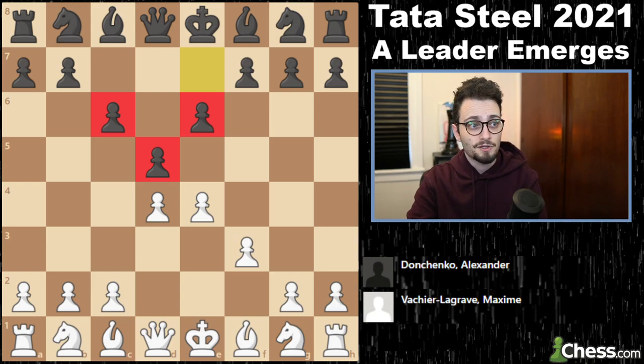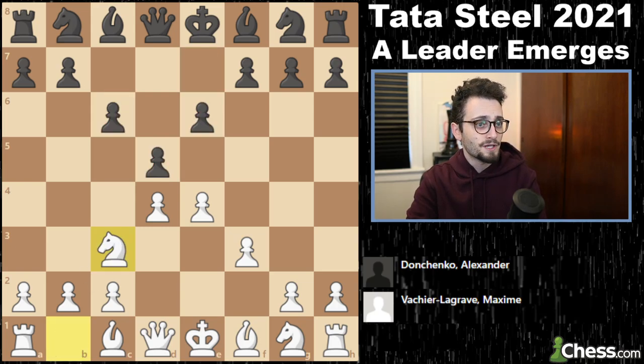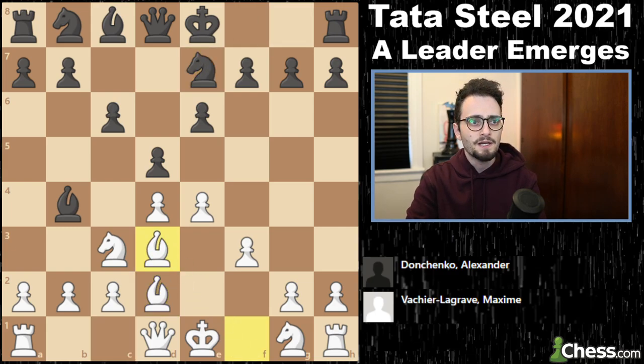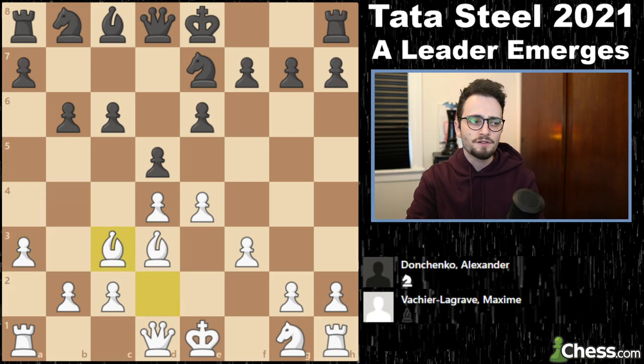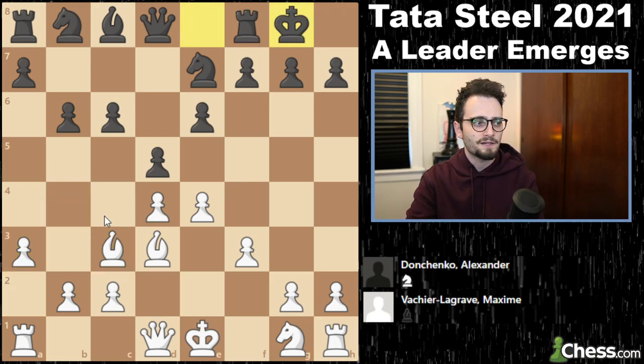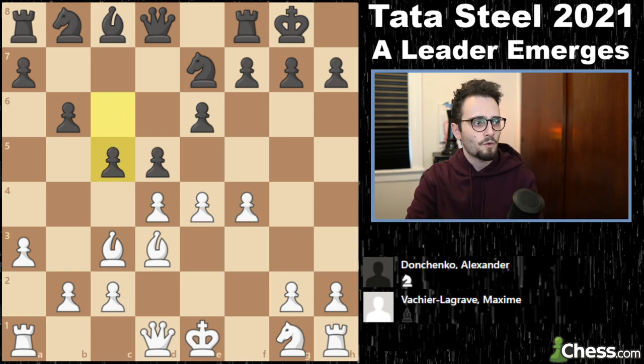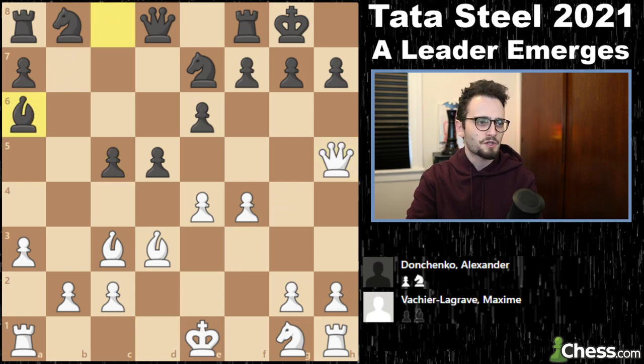Donchenko plays e6 — which I recommend in my Caro-Kann course, link in the description. Knight c3, bishop b4, bishop d2, knight e7 — a very standard way for black to develop. Bishop d3, b6, and Donchenko volunteers his bishop for capture and castles. Why give away this bishop? Because white's bishop on c3 is stuck between the pawns, hardly doing anything. Bishops like open space, which is exactly why MVL went for f4. But even with this explosion of the position, MVL's going for Qh5, e takes d5, and Qxh7 mate.